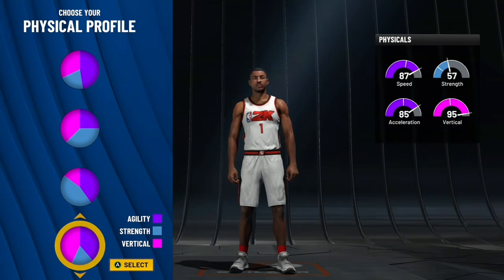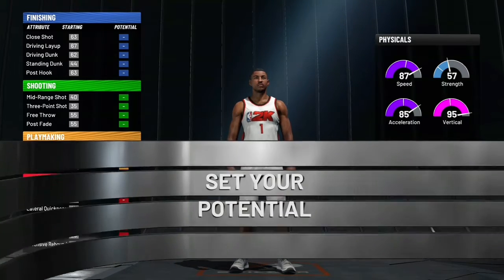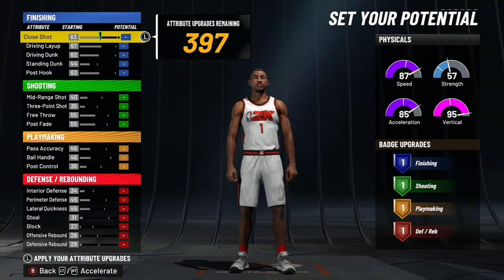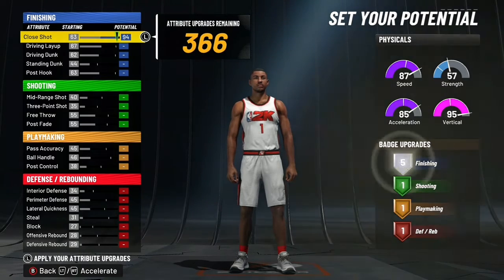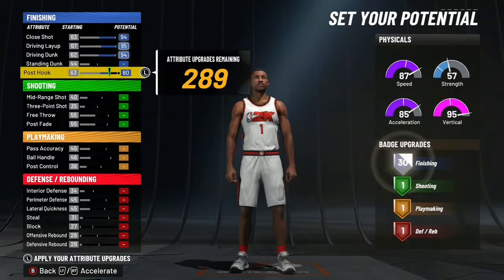You can go between the speed and the vert physical body charts, but I'm going with the vert — why not have a high vert? You're still going to have decent speed anyway, so yeah, let's get right into it.